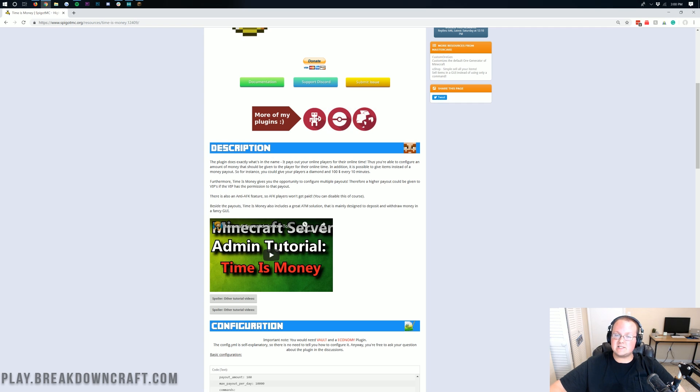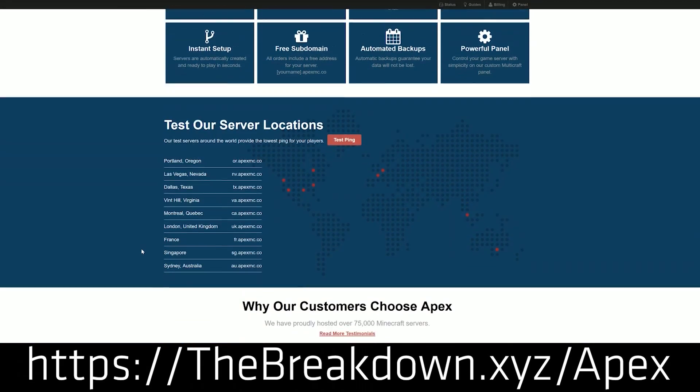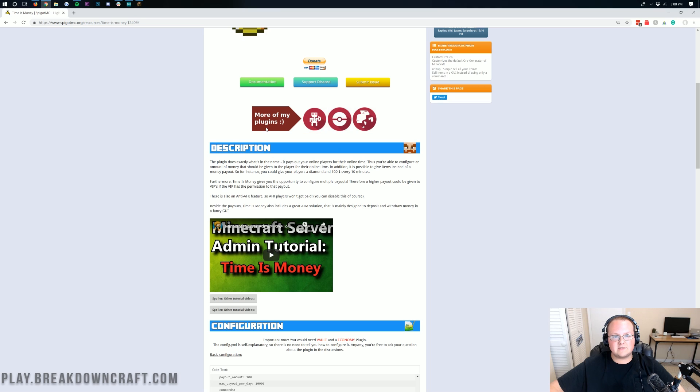First though, there is a message from our sponsor, Apex Minecraft Hosting. Go to the first link down below — thebreakdown.xyz/apex — and get an incredible 24-hour DDoS protected Minecraft server. We love it so much that we actually host our own server on them at play.breakdowncraft.com. Apex has one-click installation of over 50 mod packs, supporting Minecraft 1.14, 1.13, or any mod pack you want, so go check them out.